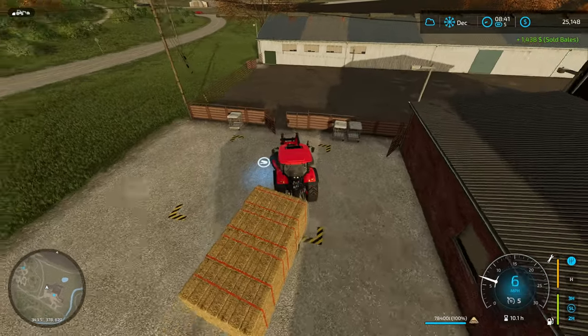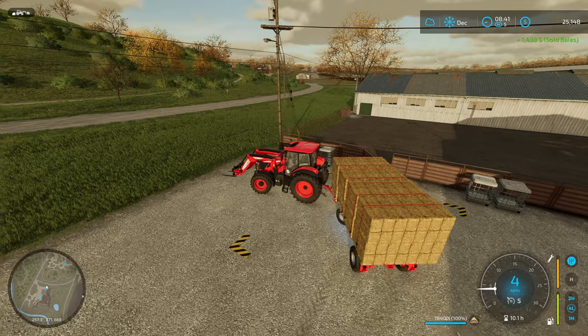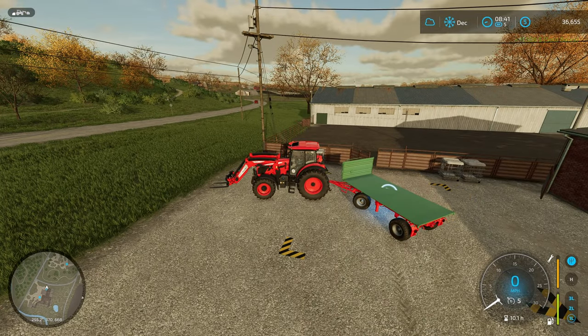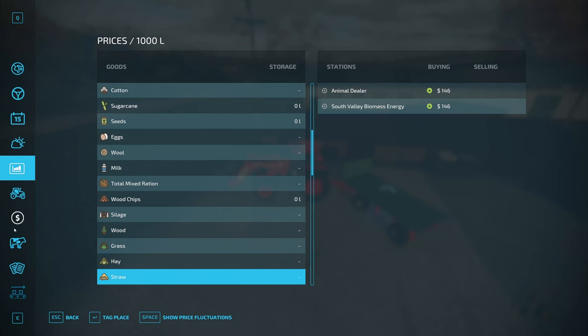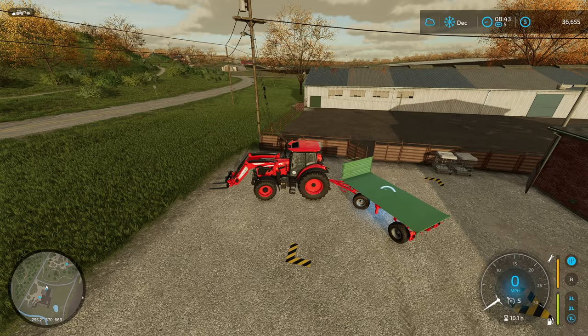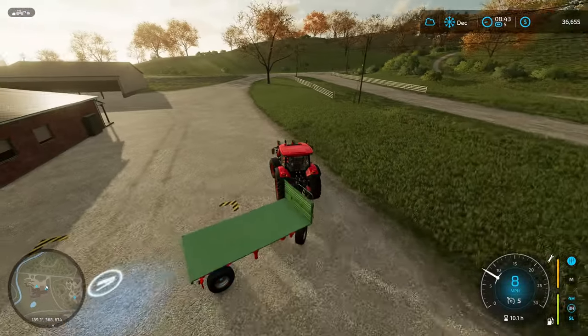Fourteen hundred dollars a bale — that's not bad. Will you take it off my trailer? Yes! Look, it worked for once. That's another 11,000. Sold bales: 12,944 dollars — good. So I will go and get our grain and get it sold at the mill.